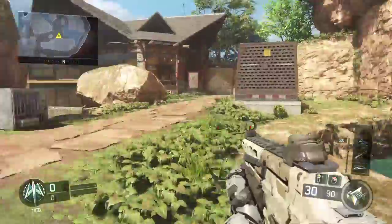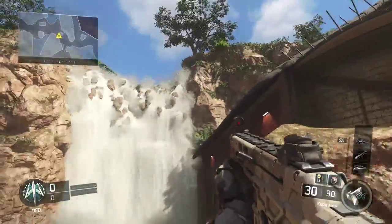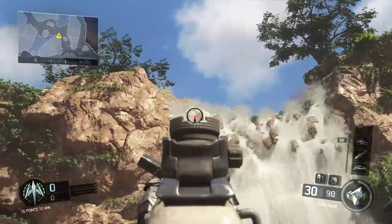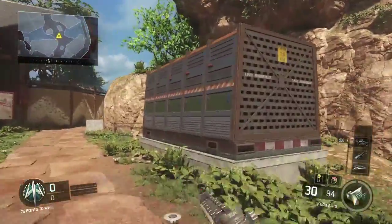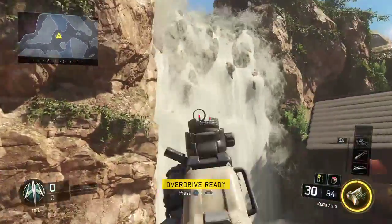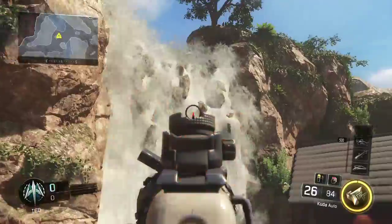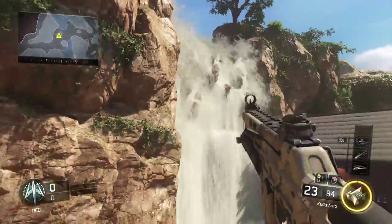Today I'm going to be showing you guys how to get on top of the map Hunted. Basically you get up on top of the waterfall right there. What you're going to want to do is come up on this thing right here, run across that wall, jump up onto the waterfall, and keep running back and forth — eventually you'll hit an invisible ledge up there.